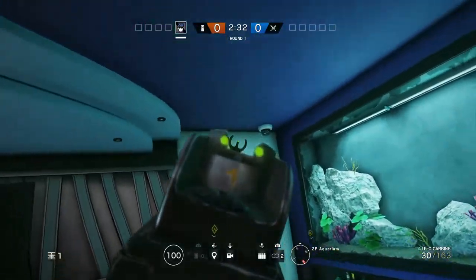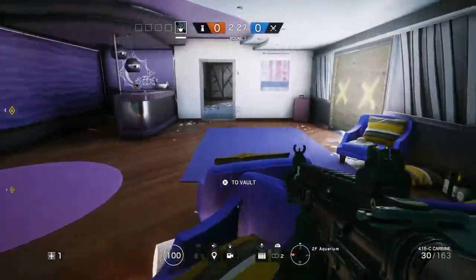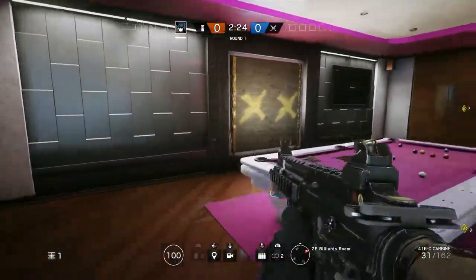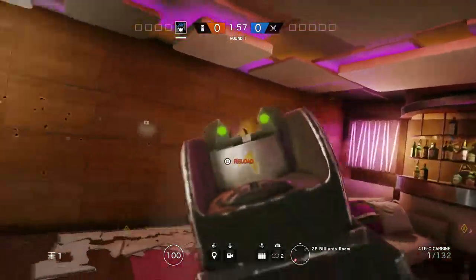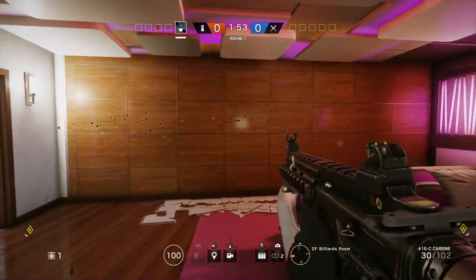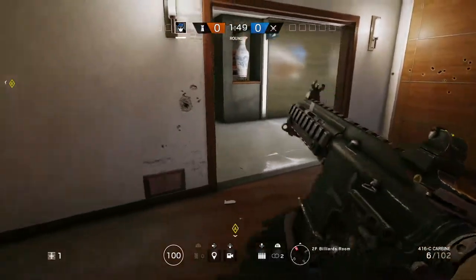There is one hatch in this room, which is covered by a camera. This is the aquarium room — nobody would really be in this room anyway. You definitely want to reinforce this whole wall right here. On the other side of that wall is the courtyard, and you definitely want to reinforce that because people are going to get you from the top.